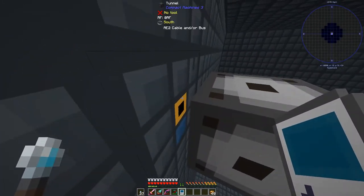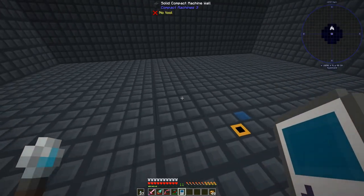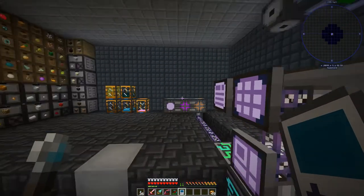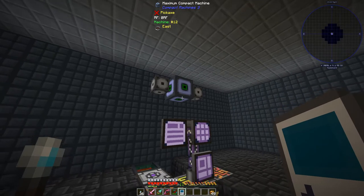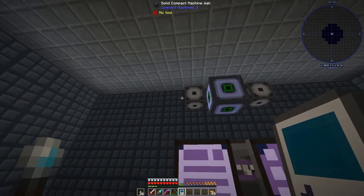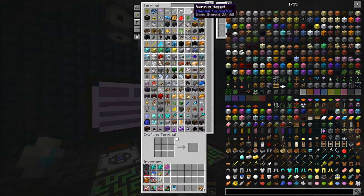I built this compact machine and put tunnels on the walls, fully intending to attach dense smart cables — but look what's not connecting. The dense smart cables do not connect through compact machine walls. It turns out Applied Energistics 2 does not work with compact machines — Refined Storage does, but AE2 does not. There is an add-on mod that provides a little adapter block for each side, but we don't have that mod in the Direwolf 20 pack.